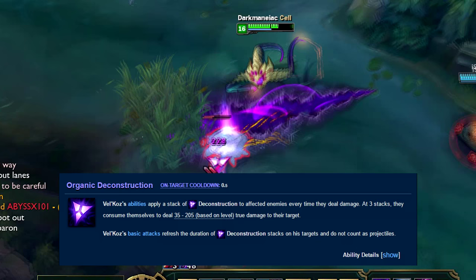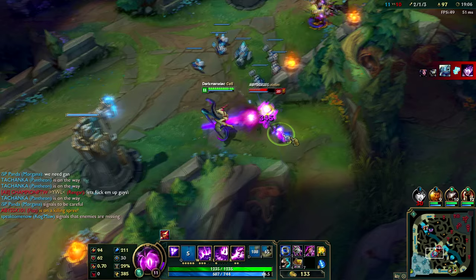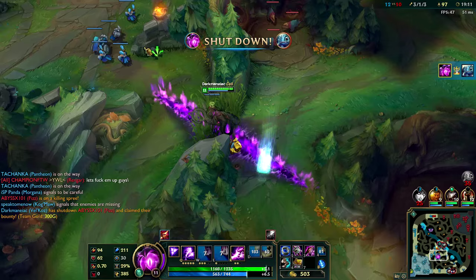This passive is an extremely important component to doing well with Vel'Koz. Truthfully, the ability power scalings on his other abilities are average at best. So your best bet at dealing the maximum possible amount of damage is to land your abilities in succession to successfully get that true damage off from his passive.